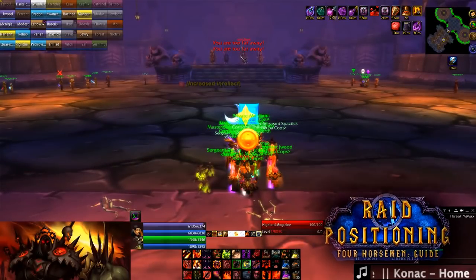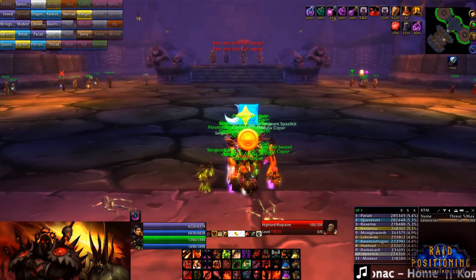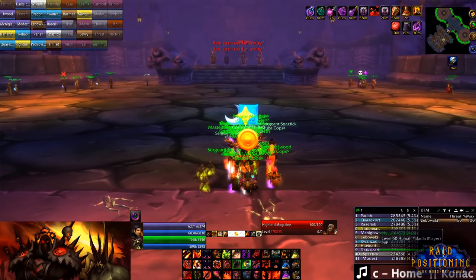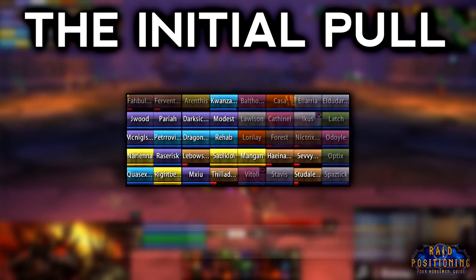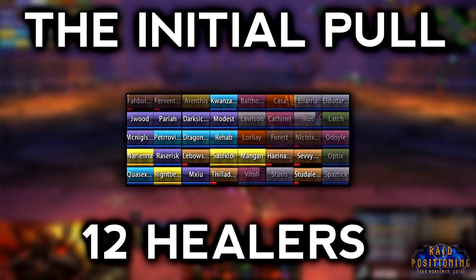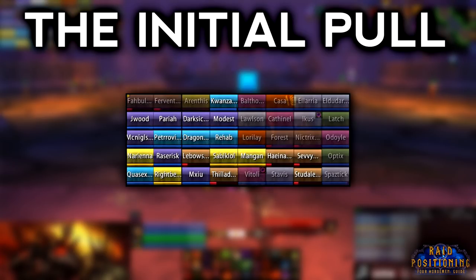Now that we've covered their abilities, we need to break down how your raid should be set up before and during the fight. Four Horsemen requires a lot of coordination and movement, so let's go step by step. Starting with your raid comp, we'll be using the traditional 8-tank strategy. You'll need 8 tanks, a minimum of 12 healers, and the remaining slots will be DPS or more healers depending on your raid roster. Groups 1 and 2 will have 1 tank and 4 DPS, starting on Mograine and Thane.